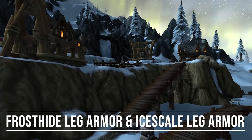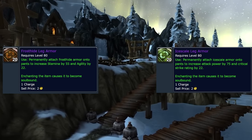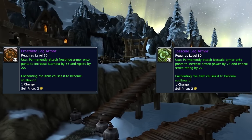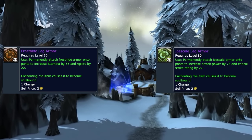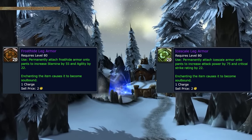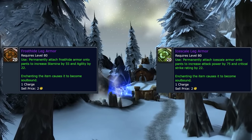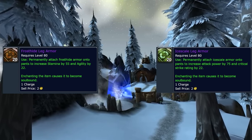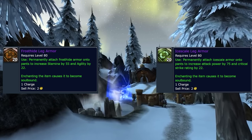Coming in at number 3, we have Frost Hide Leg Armor and Ice Scale Leg Armor. Frost Hide Leg Armor is best-in-slot for tanks, and Ice Scale Leg Armor is best-in-slot for physical DPS classes like Rogues, Hunters, Warriors, and Feral Druids. This leg enchantment will go for hundreds of gold on the auction house. If you're gathering Icy Dragon Scales or Nerubian Chitin as a Skinner, having Leatherworking to craft these seamlessly ties your professions together. To make Frost Hide Leg Armor you need two Arctic Fur, two Nerubian Chitin, and one Frozen Orb. Frozen Orbs drop 100% from the last boss of a heroic dungeon, though you don't always win the roll.